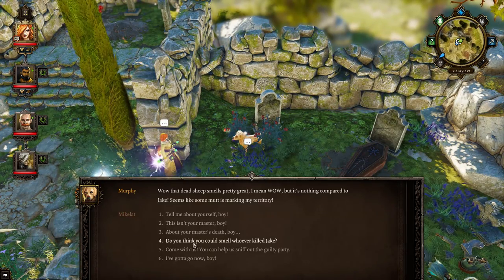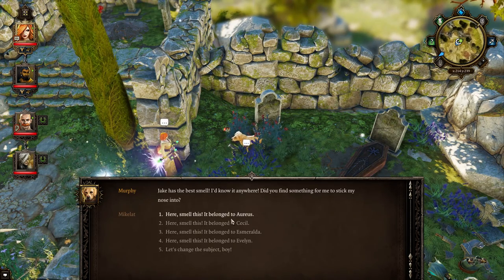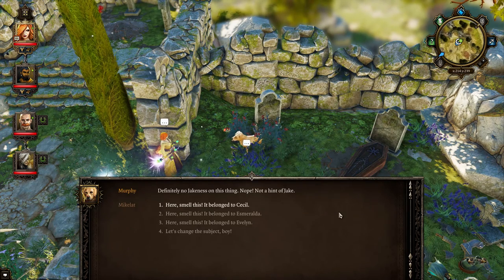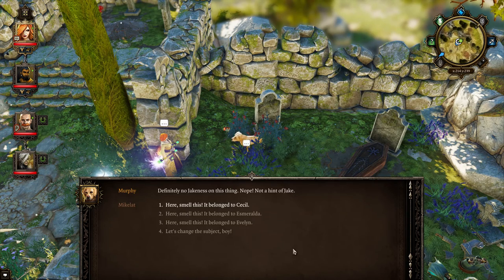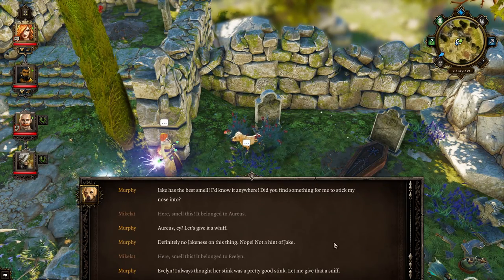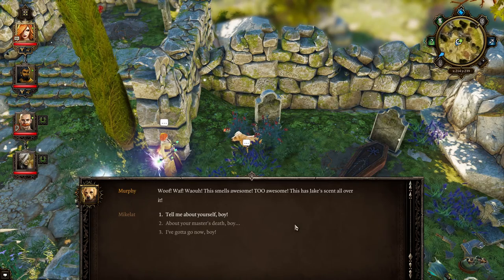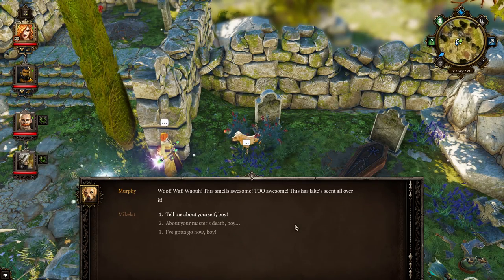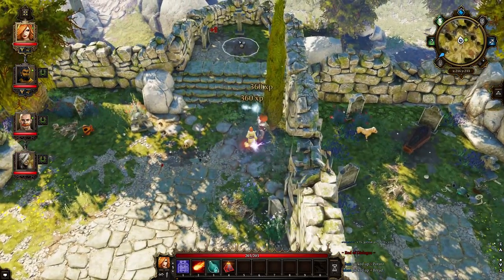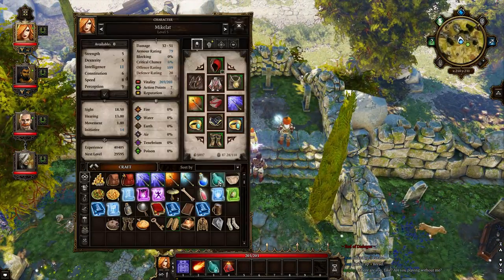That dead sheep smells pretty great. Do you think you can track whoever killed Jake? All right, we have two more things. Did you find something for me to stick my nose? Let's give it a whiff - definitely no Jake-ness on this thing, not a hint of Jake. Well, we had the last one - something that belonged to Evelyn. Evelyn - I almost thought her stink was a pretty good stink. Let me give that a sniff. Now that dog will obviously testify in court. And there's also a grave we totally didn't dig up here.